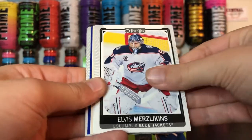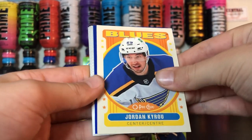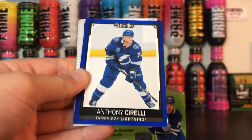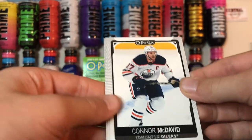Third pack. Another blue. Retro Jordan Kairu, and we got a blue of another nobody. We got McDavid — that's nice.